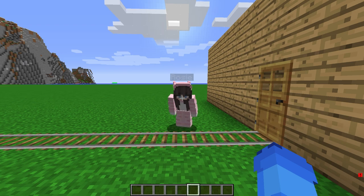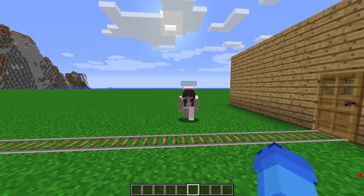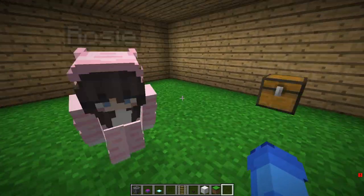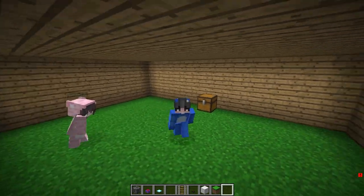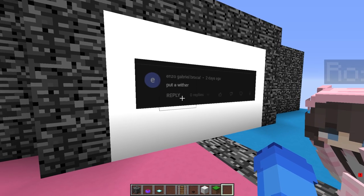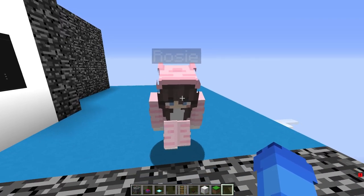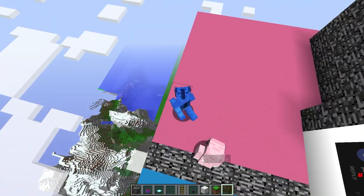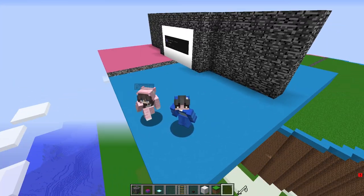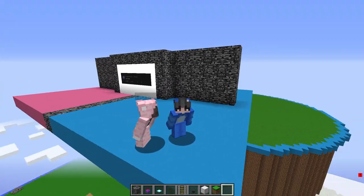We have to do something about this! I know, Rosie - we have to make sure he can never ever escape and never come to our base to steal the diamond! But before we go out to defend our base, we have to check out the comment wall and see what our buddies are saying, and see if we have any new challenges! So Ansel Gabriel Brokul says we have to put a wither. Wow, that's such a smart idea! Whatever we're defending against is going to be super scared of the wither - he might not even try to steal our diamond! By the end of the video we're going to make an awesome wither tower to defend our diamond, and if you have any awesome ideas to defend our base, make sure to comment down below - you might end up on the comment wall in the next video!